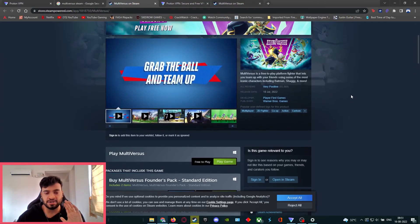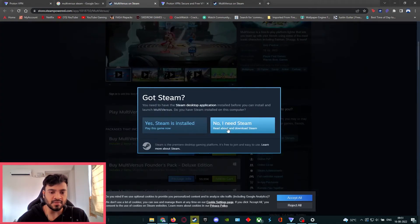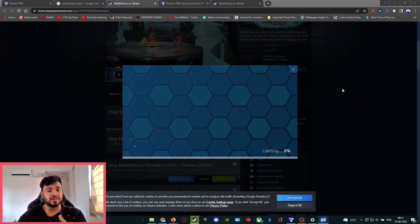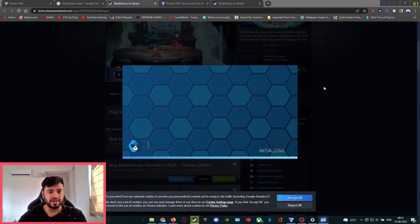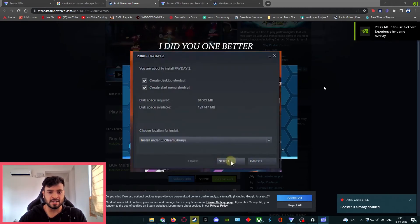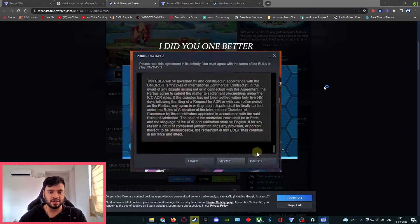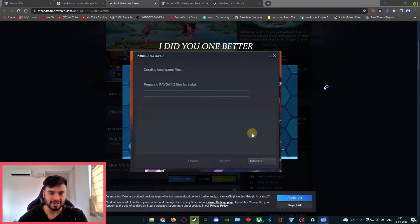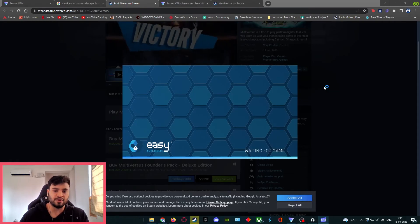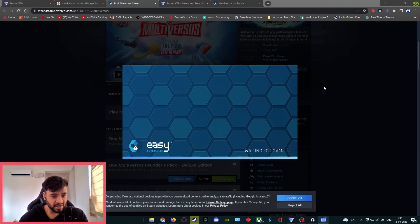Hit the Play button on the Steam page and it'll ask if you have Steam installed — say yes and open Steam. For me it goes straight to the game since I already have it installed, but for you it will open the Steam install window. Hit Next, choose the folder you want to install the game in, hit Install, and it will start downloading MultiVersus for your account no matter where you are — even if you're region locked.